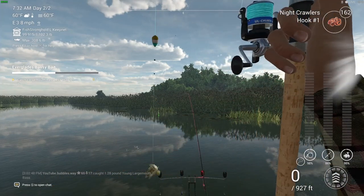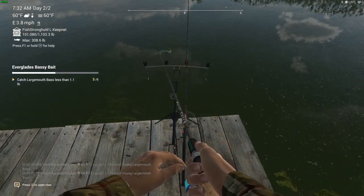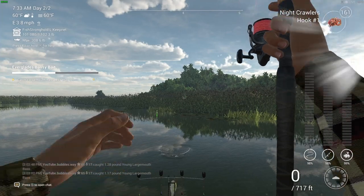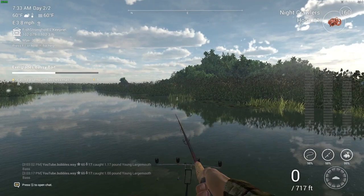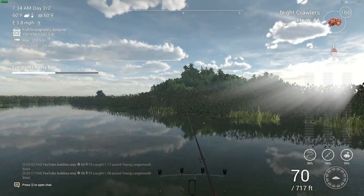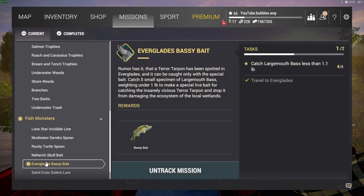Showing how to get the bassy bait first, rather than just catching the tarpon, is really helpful because I did struggle at first - I couldn't catch a fish smaller than 1.1 pounds and kept catching bigger fish. Then I decided to go with the smallest hook on the game, the hash one, and put on night crawlers. I tried shiners and small minnows but those baits are too big so I was getting big fish. Red worms and night crawlers both worked really well.